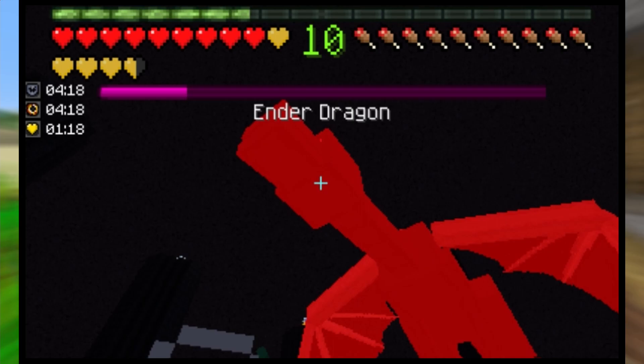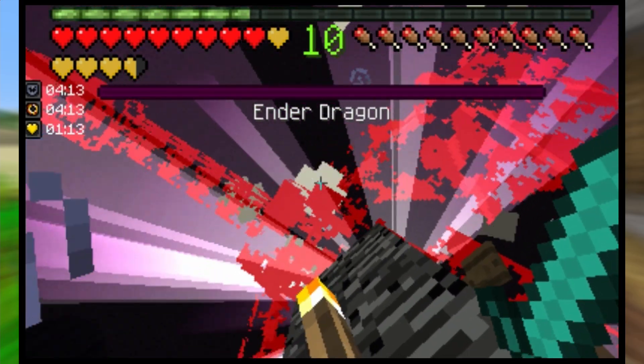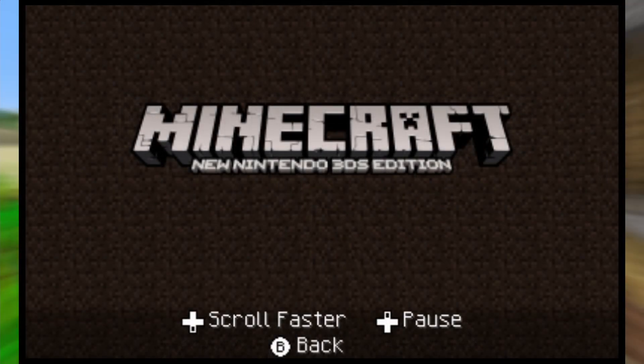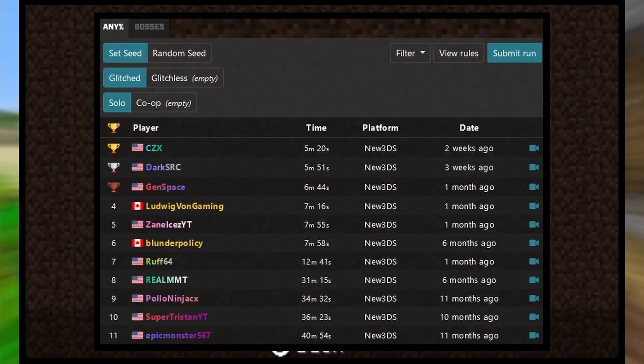If you do manage to kill the ender dragon, quickly make your way into the exit portal, and once your game freezes, that's time. If you manage to get a successful run, congratulations. It's certainly a lot to learn, but doing a full game run of Minecraft 3DS is certainly rewarding in its own right. At this point, if you so choose, you can submit your successful run to the speedrun.com page, and if your run gets verified, then your run will be displayed on the leaderboard.